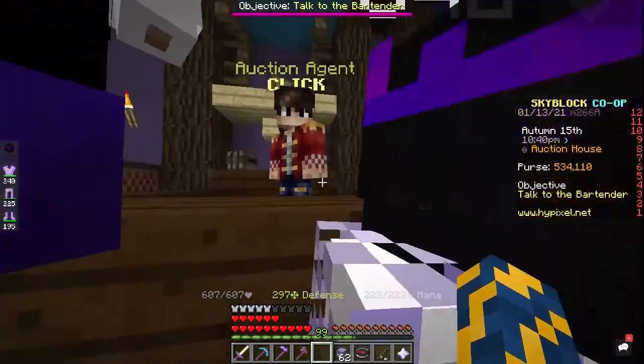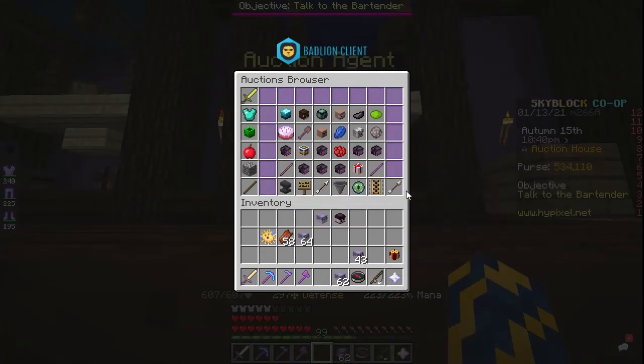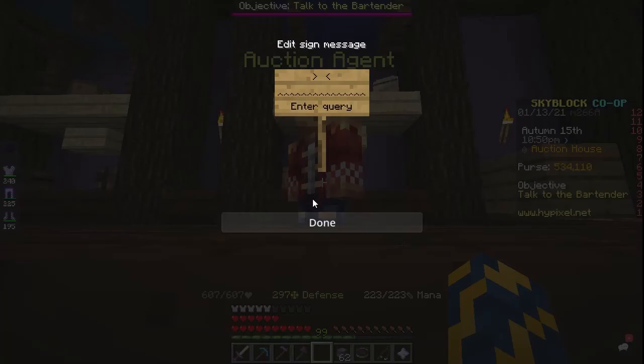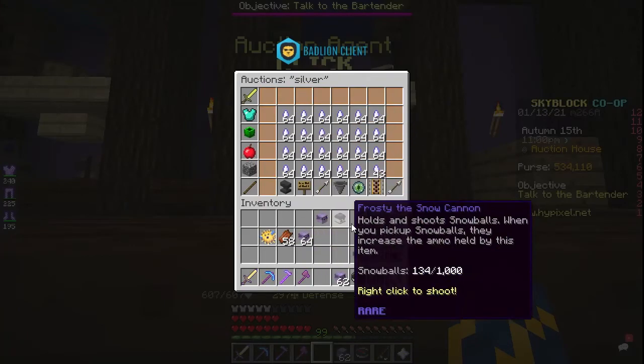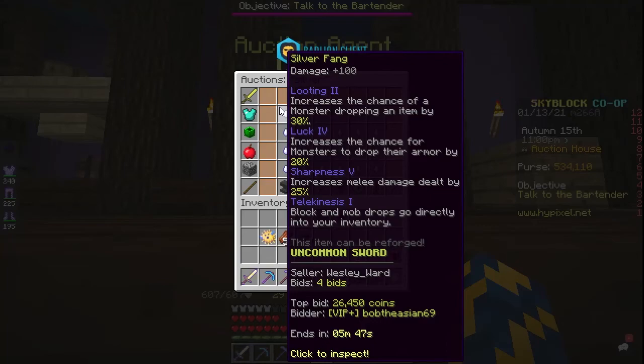The next sword you should get is the Aspect of the End. This sword does much more damage than the Silver Fang and gives you the ability to teleport a short distance. They sell for about 200k in the Auction House. After that, you should go for the Raider Axe, or you could skip that altogether and go straight for the Aspect of the Dragons. Once you get the Aspect of the Dragons, you'll be able to easily one-shot Zealots with the proper enchantments and accessories.